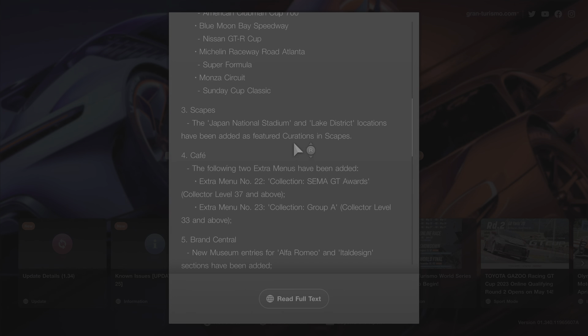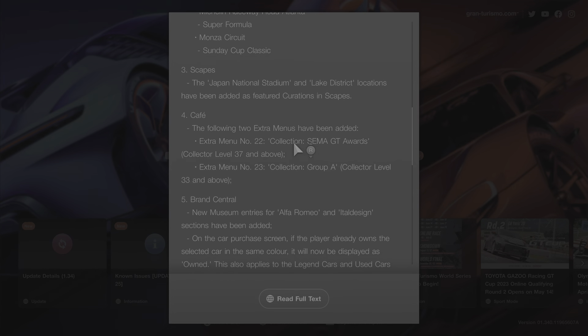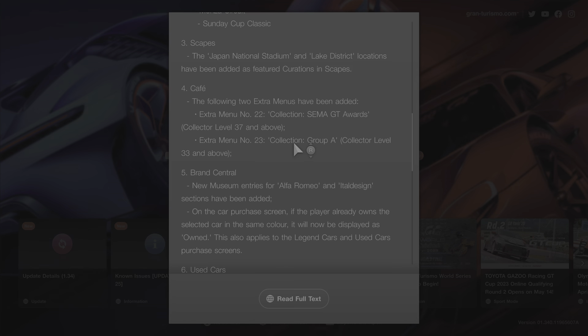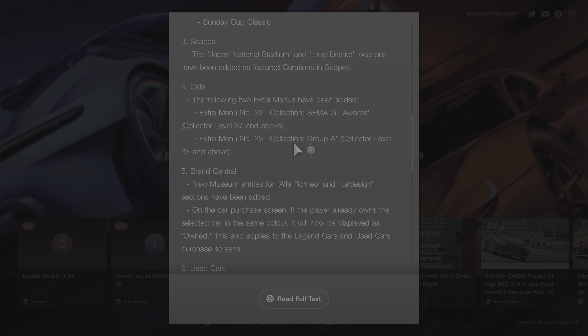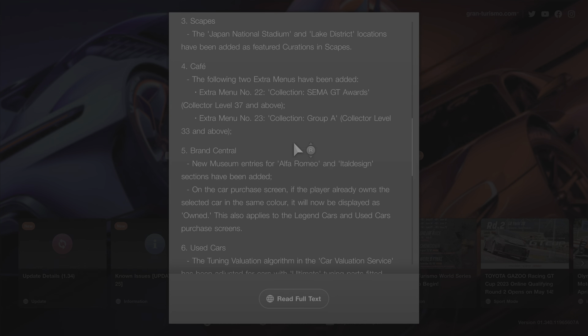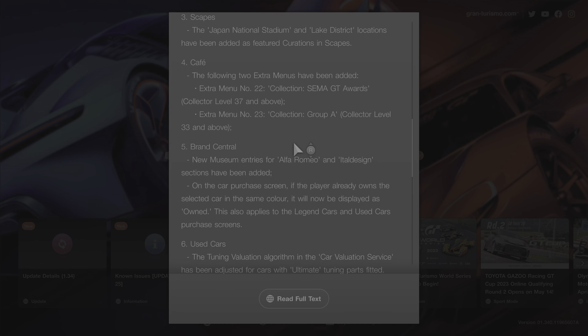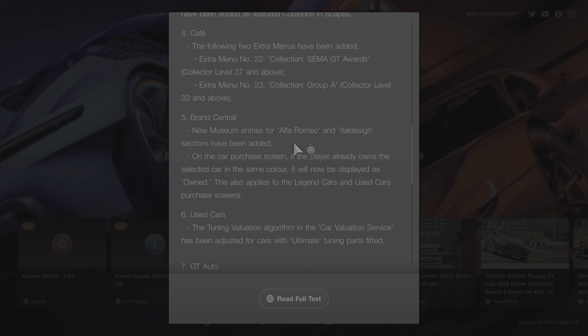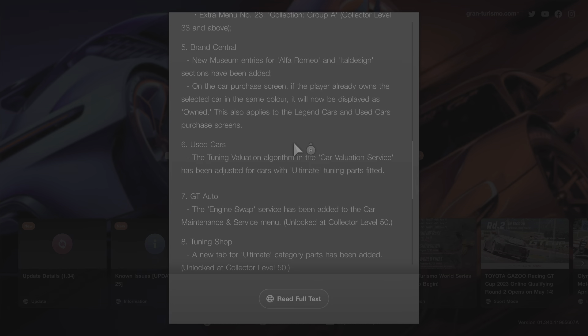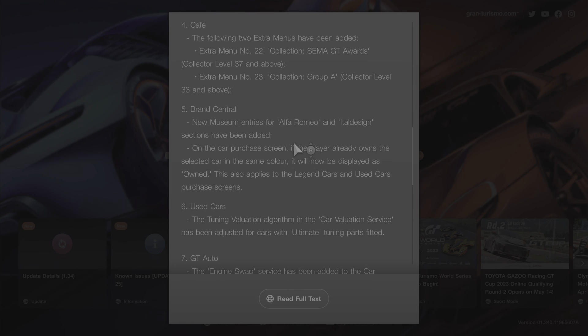We also have Escapes Japan Stadium and Lake District. Extra Menu 22 is the Semi-GT awards, and Extra Menu 23 is the Group A race car category. There's a museum item for animal design, and the player receives a car in a matching color.